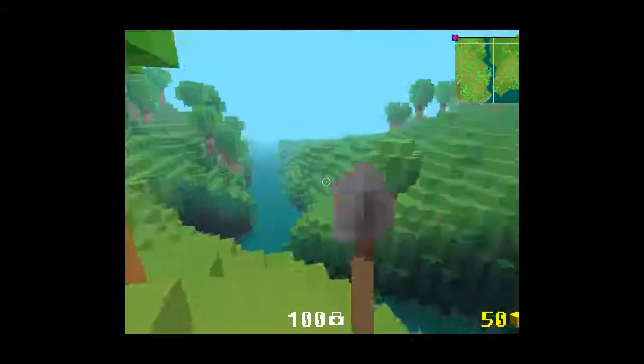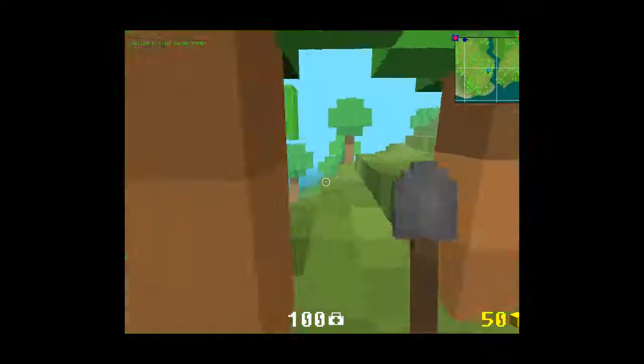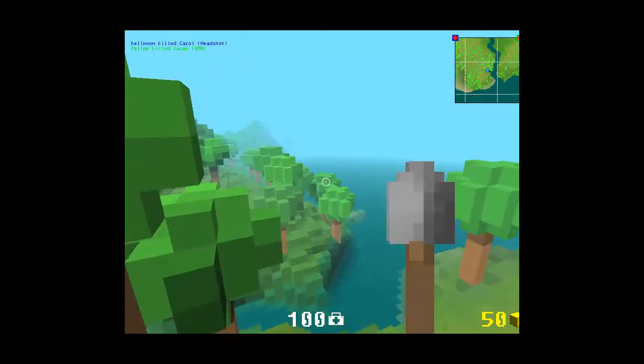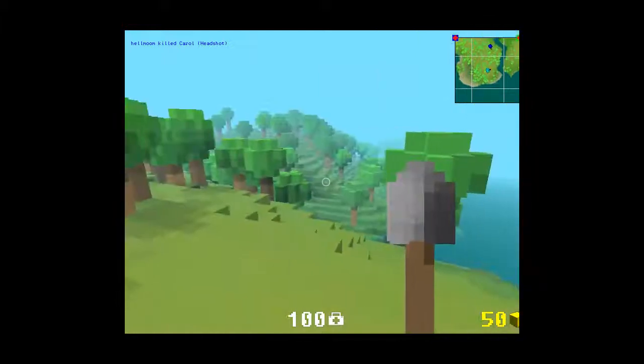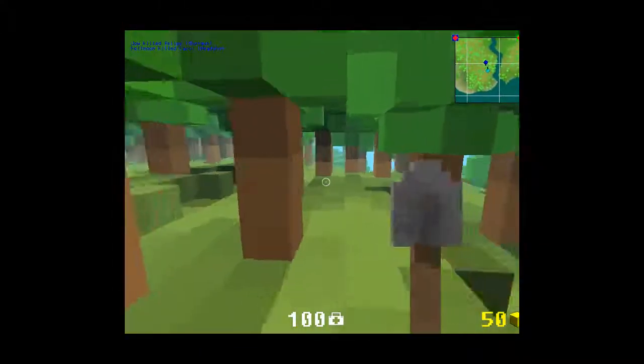Just so you know, water is down there. The lowest level in the map is water no matter what — it's always down there. Often times you'll fall into water and not be able to get out for a long while.